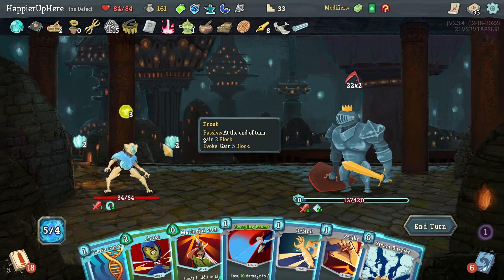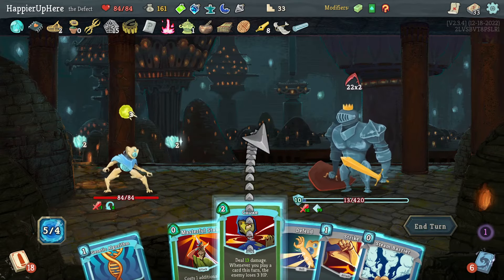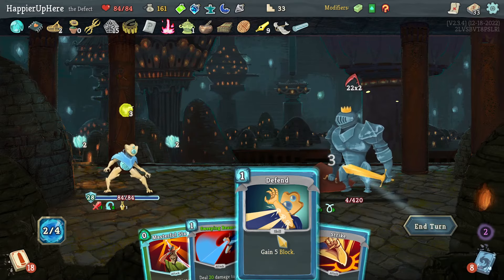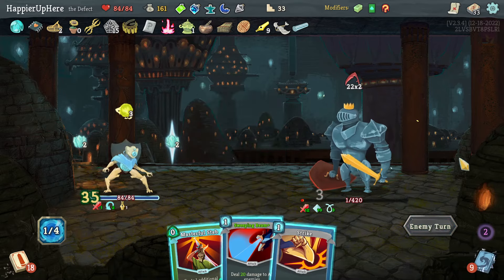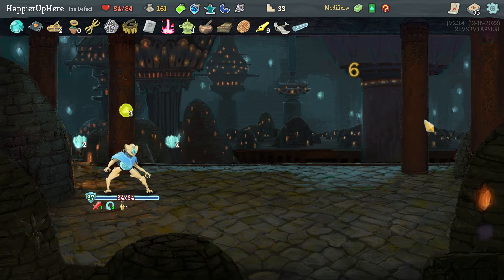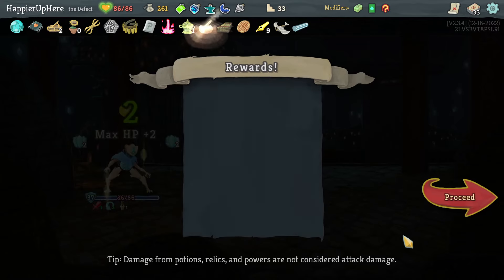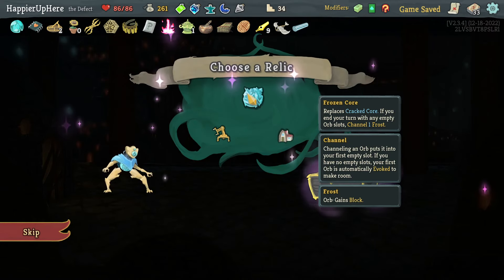44 incoming — let's do Choke, then Genetic Algorithm, Steam Barrier, Defend, and the orb is enough to kill. I have double damage ready for next turn — awesome! Didn't have to use any potions — very happy with that. Let's take the max HP. Offered Frozen Core, Inserter, or Tiny House.